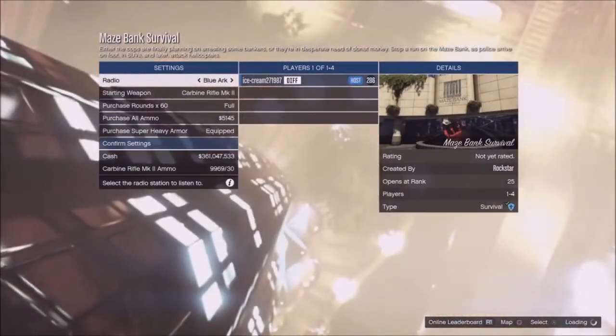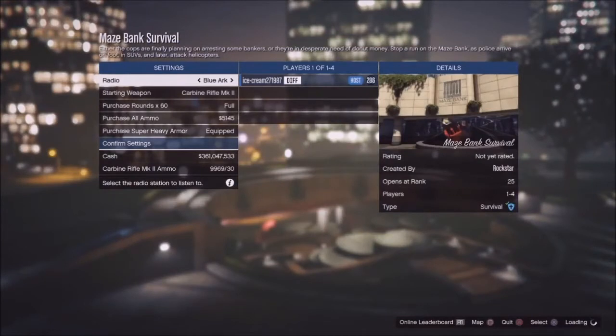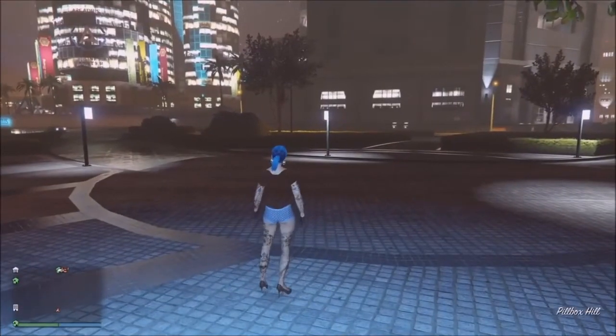Once you are loaded into the job setting screen, join your friend again to get the targeting mode alert. Double-tap the PS button, click join game, accept the first alert, decline the second alert — it should spawn you outside on foot.